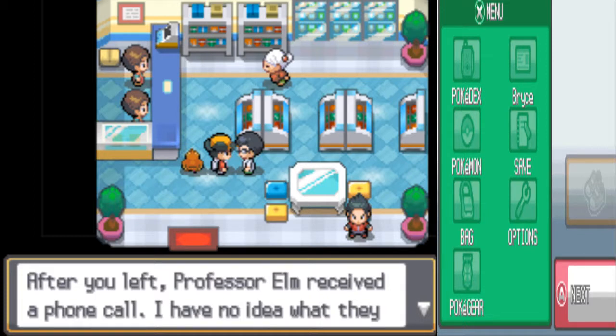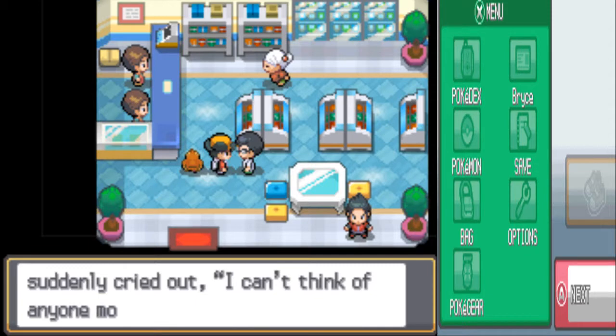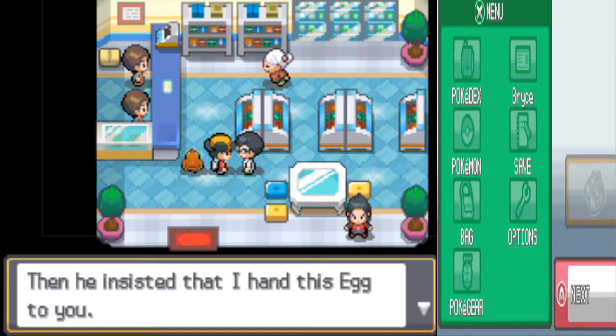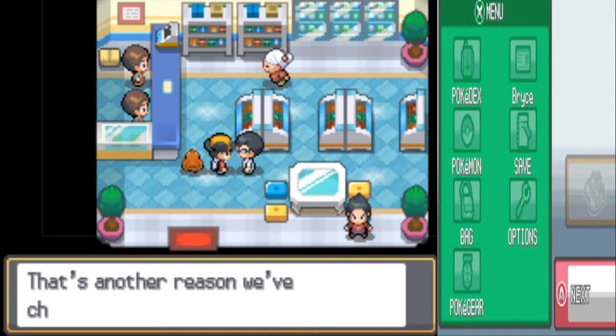After you left, Professor Elm received a phone call. After a while he said he can't think of anyone more suited than Breaks. I don't know — you must not know very many people. He's too busy dealing with his Pokémon, probably just knows Mr. Pokémon, Professor Oak, and my mom. The egg was handed from Mr. Pokémon to Professor Elm, then to you. It's going to take quite a while because we don't have Flame Body or anything to decrease the egg hatch time.